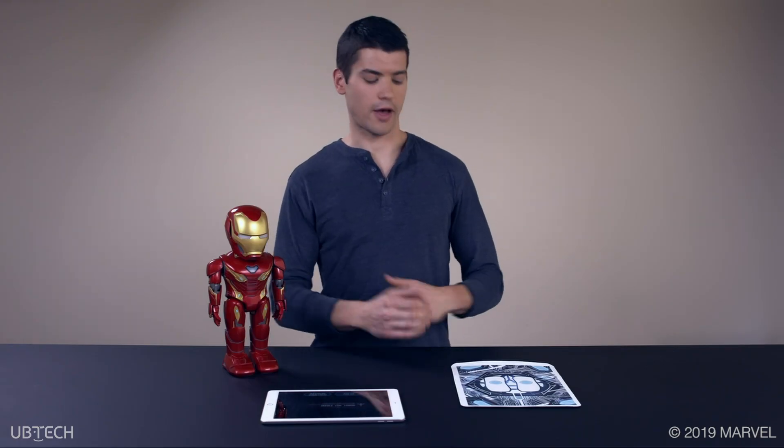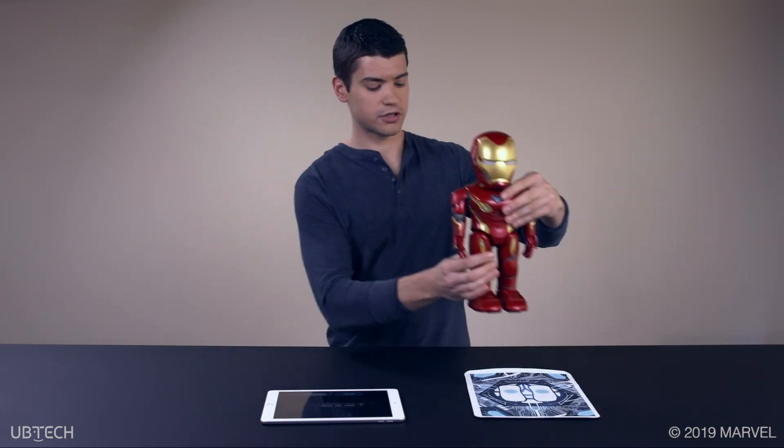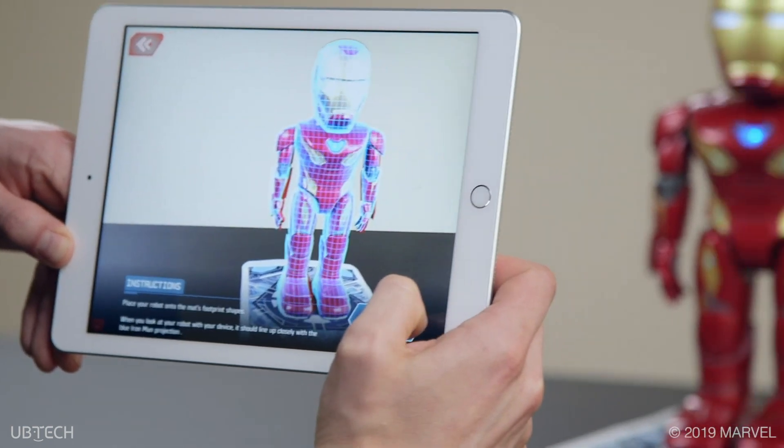Next, place the AR mat included in the package in an open area, aligning your robot to the footprints on the mat. Then scan the robot with your smart device with Friday's help, facing the robot directly.